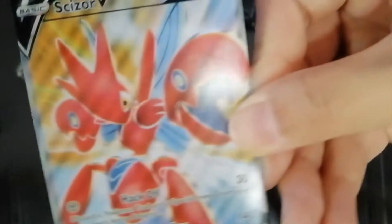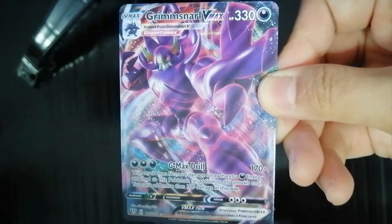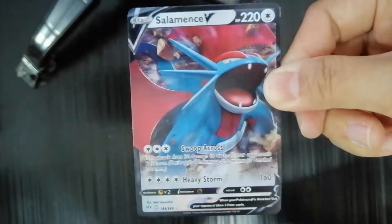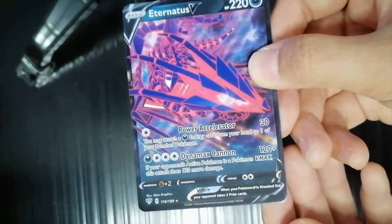So now we'll show all of the rare cards we've gained in this video. First of all, we have a Scizor V. Next one, we got a Grimsnarl V-MAX. Next one is a Meow V, and the next one is a Salamance V. The next one is another Salamance V, and the next one is another Grimsnarl V-MAX. The next one is another Mew V, and the next one is an Eternatus V.